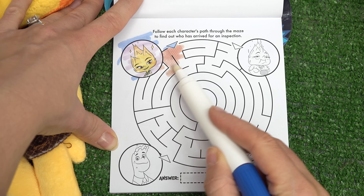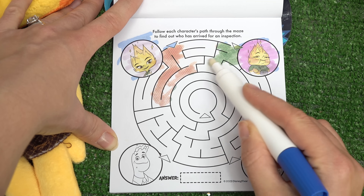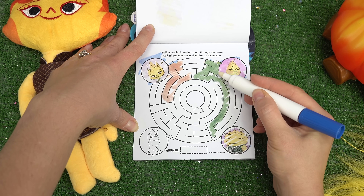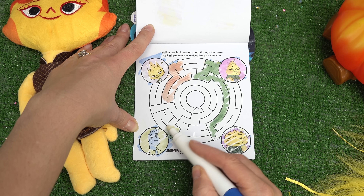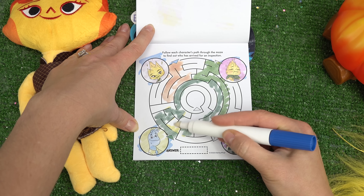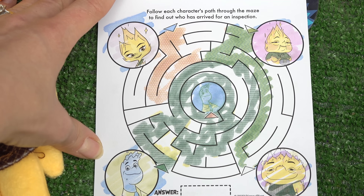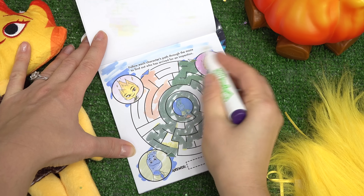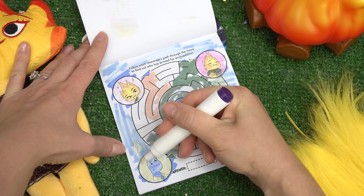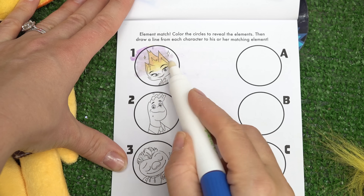All right, we're supposed to follow each character's path through the maze. Let's see who has arrived for the inspection. It's definitely not Ember, and it's definitely not Ember's mom or dad right here because there's no path in. Is it Wade? Let's see - I think it is going to be Wade. Keep on going. Whoa, this is a long path to get to the middle, but it is Wade! He has arrived for the inspection. The fire and water element is right next to Wade.